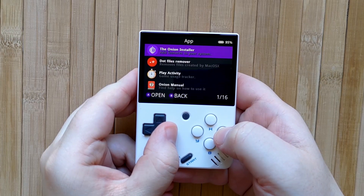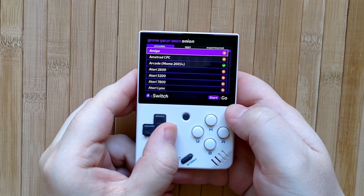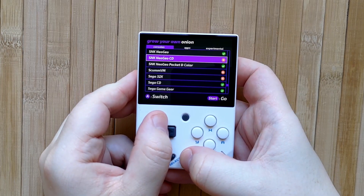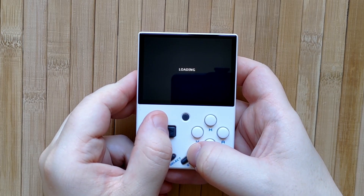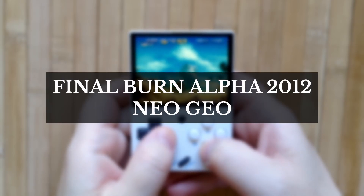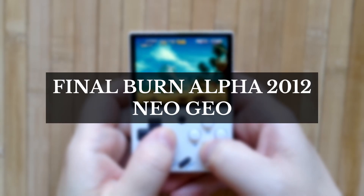First, enable Neo Geo in the Onion Installer. Go to Apps, then the Onion Installer, enable SNK Neo Geo in the list, then press Start to return to the main menu. You can now power off your MiU Mini. By the way, Onion OS uses the Final Burn Alpha 2012 Neo Geo Core. It's a little outdated, but it works just fine.